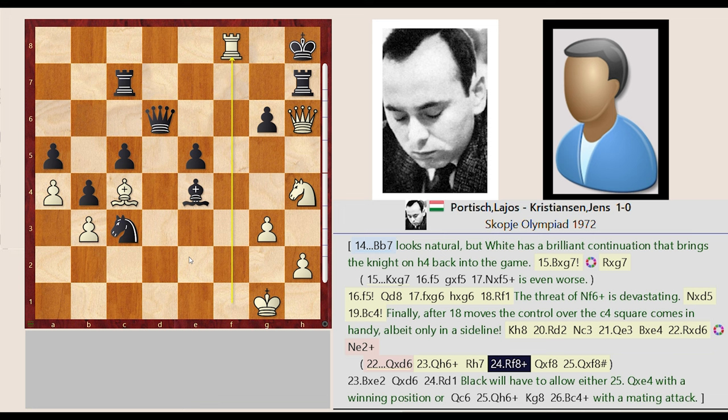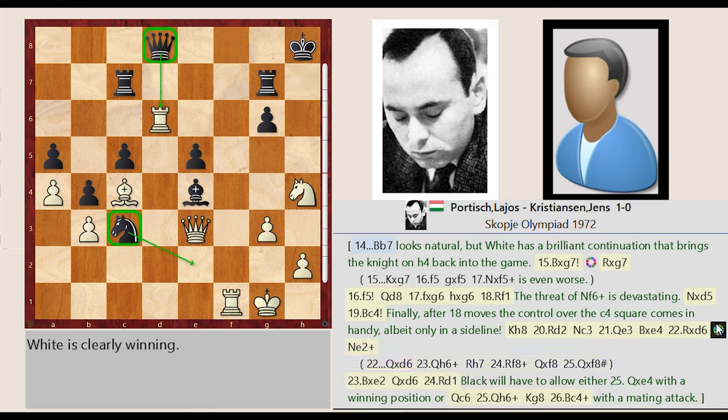Rook F1-F8. Queen D6 takes on F8. Queen H6 takes on F8. Knight C3-E2. Bishop C4 takes on E2. Queen D8 captures D6. Rook F1-D1.